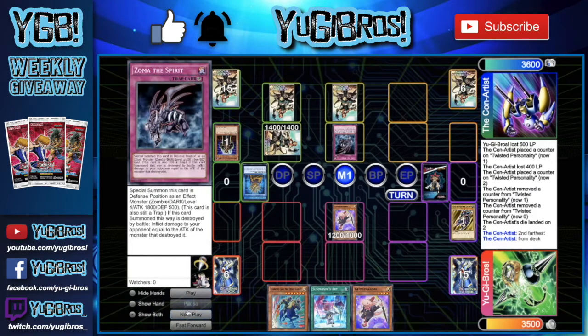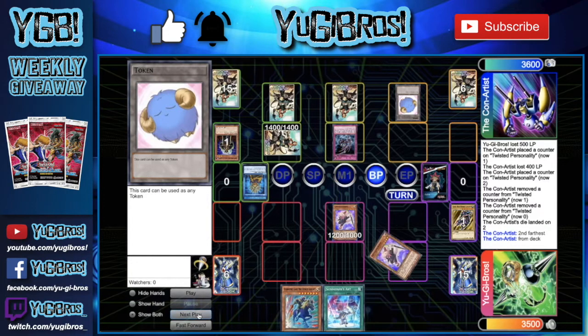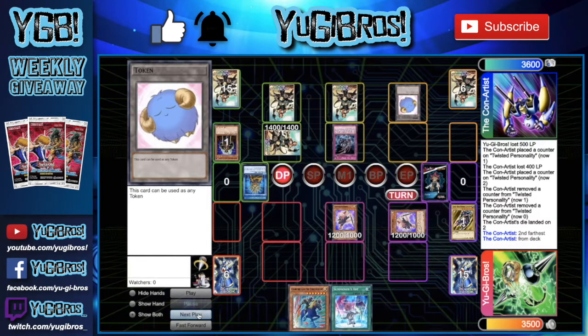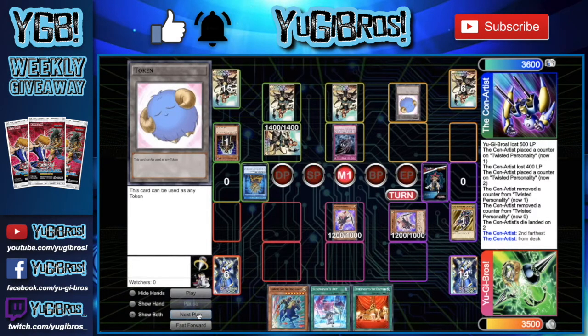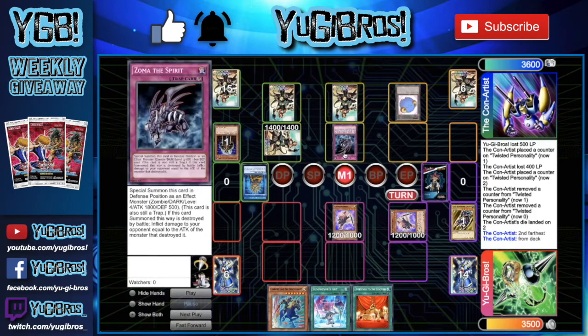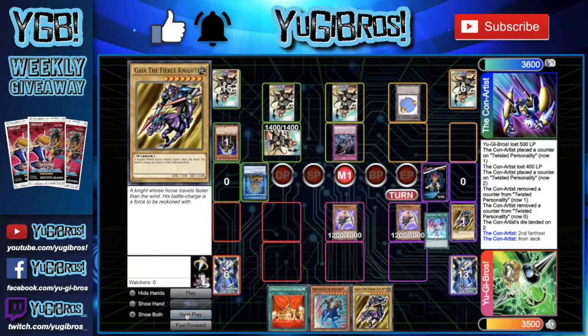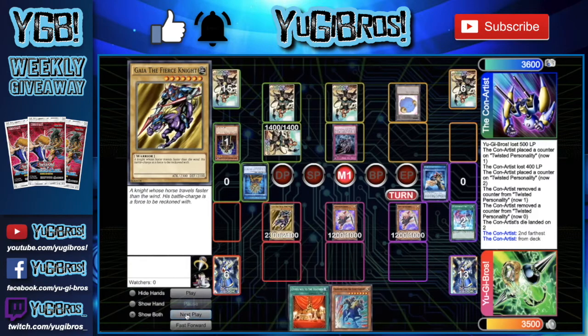They set Blast Sphere and the Zoma they drew. Keep in mind Zoma still occupies the trap zone and still counts as a trap - we'll put a token there for that. We go to the battle phase and drop our Gentlemander so they now can't attack us. We draw Offerings to the Doom, which is actually really good against Zoma the Spirit because it lets us get rid of it without dealing with its burn damage effect that triggers if it dies in battle.